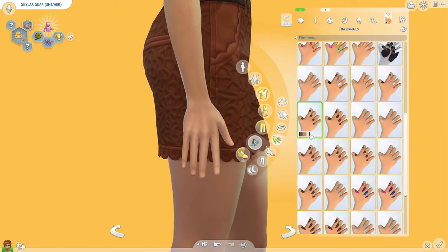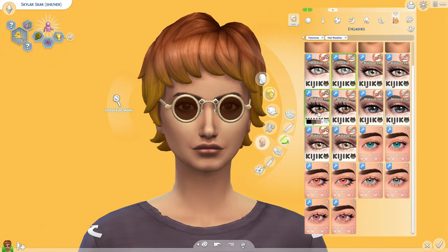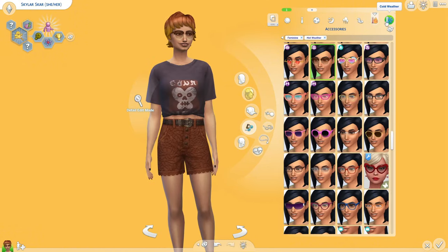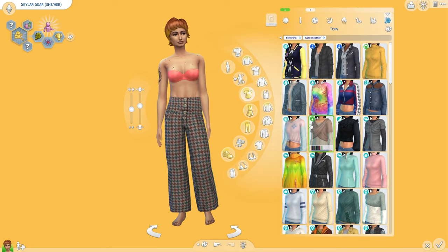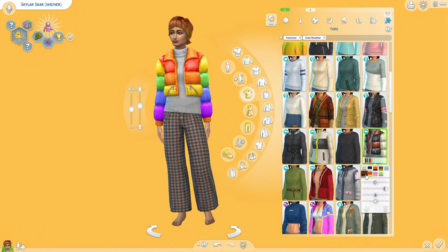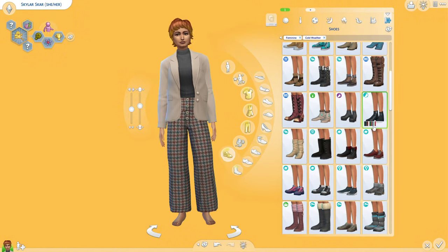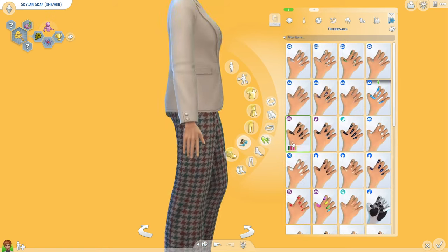I gave her sunglasses for the hot weather outfit because I feel like I don't put shades on my sims enough. For the cold weather outfit there's this sweater tagged as masculine which is very cute — I love it. And the boots I gave her are so cute; they're the first boots I clicked on.